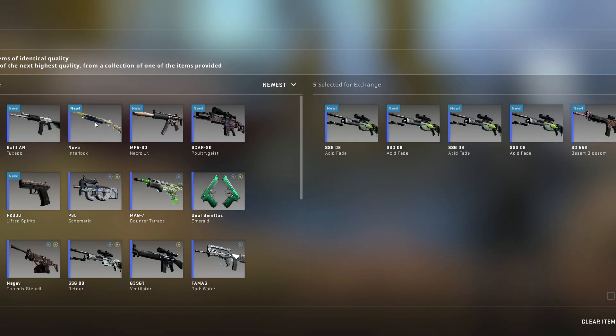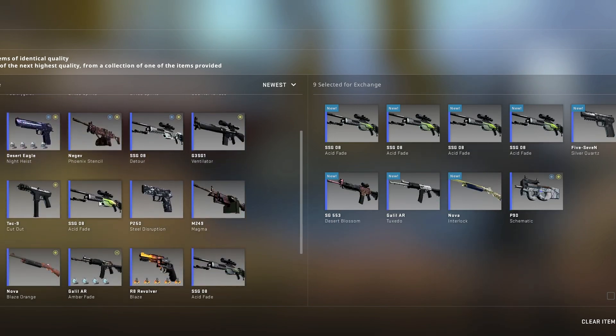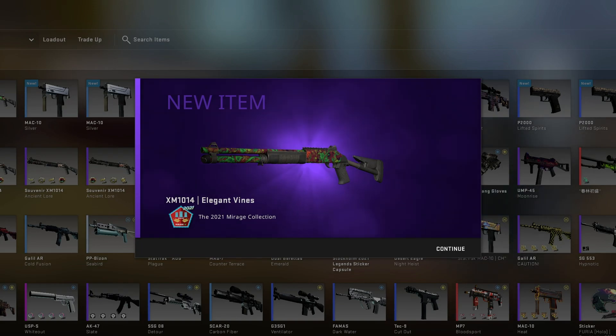Next up, we have pretty much the same trade-up but with one Mirage skin and two Vertigo skins. The concept is the same, but this is a 57% chance. So please give us something from the Mirage or the Vertigo collection — there we go, Elegant Vines.